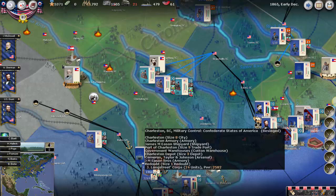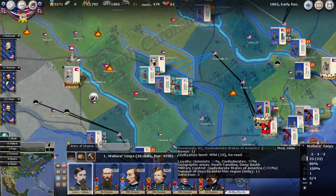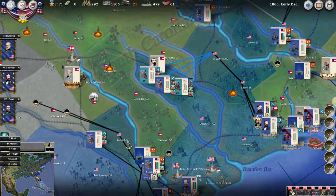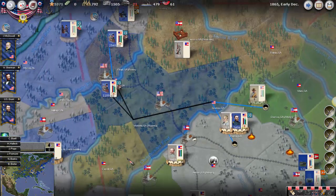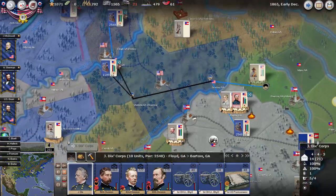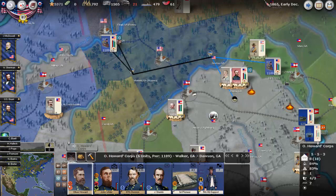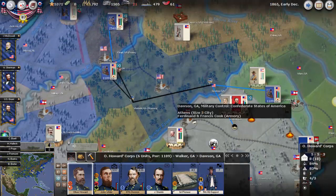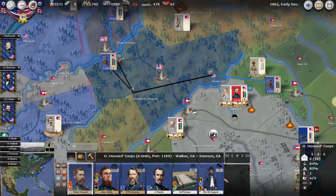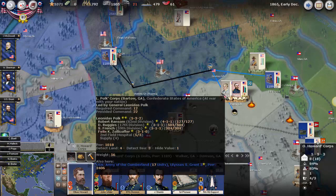We see Longstreet's power of 2582, and we have five divisions besieging them. Over in Georgia, the plan is we're going to bring down three divisions from Dix, hopefully to join in Grant's area. In addition, the two divisions will rail over and hopefully get over here to Dawson. My general plan is to then attack Polk next turn.